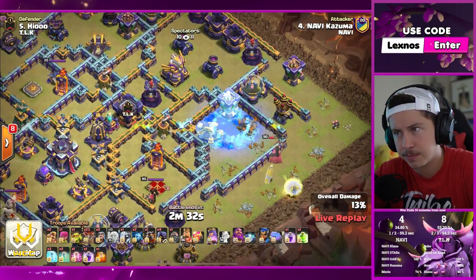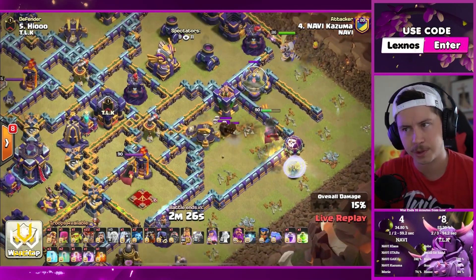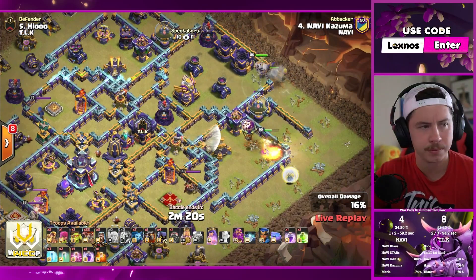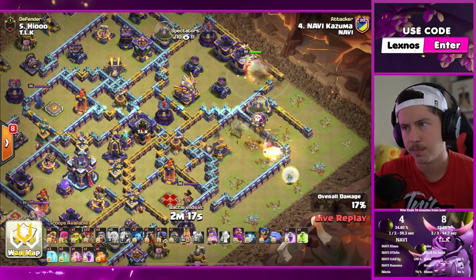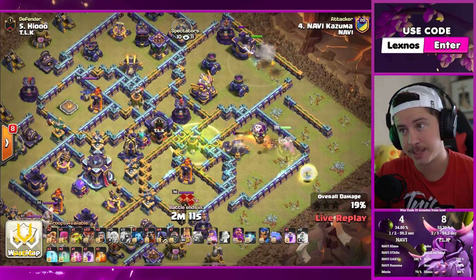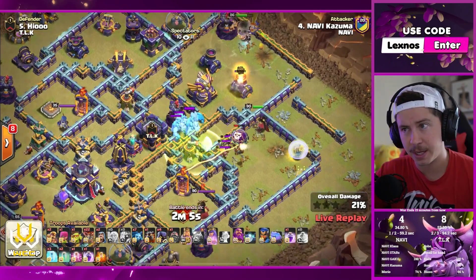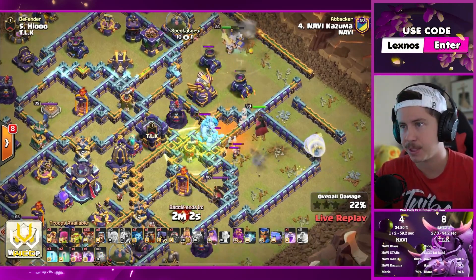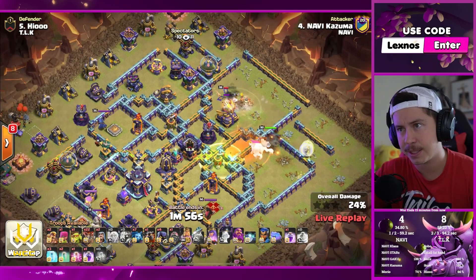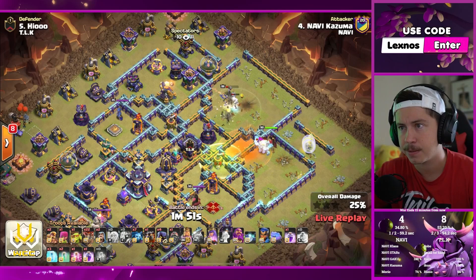Barbarian king to help funnel. Coco loon going inside as well, helping to search for traps. E-titan with the king. Queen will take the scattershot. There's the jump spell — kind of gives queen access to everything. Here come the CC troops — not any damage on the queen while we fight CC troops, that's going to be easy. King and E-titan can get the eagle, then do they bounce back out to the outside of the base? That would actually be ideal. They do — perfect. Pop king ability, he's going to wrap around toward the outside. Queen can now take care of the core.